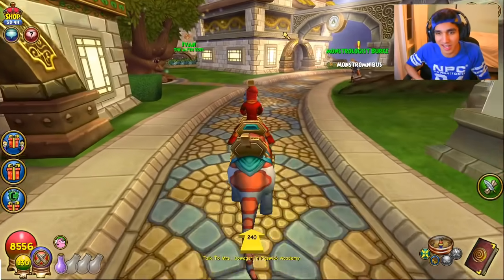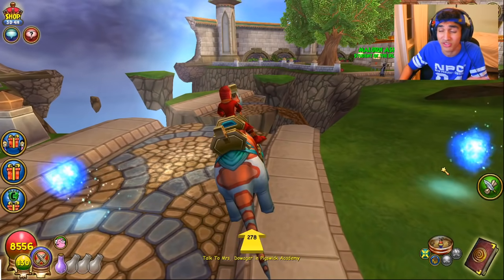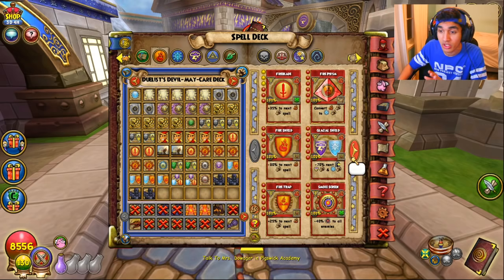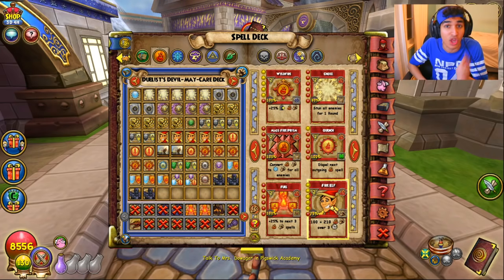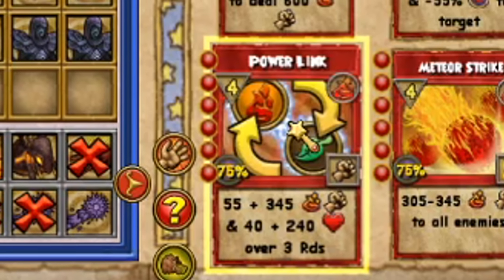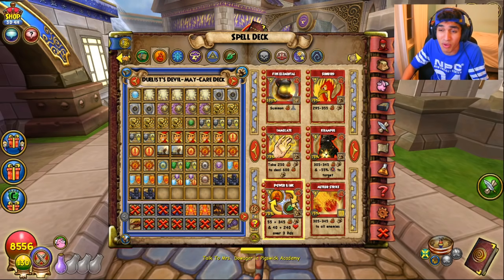I honestly think that fire needed a buff. For an overtime school, the overtimes are some butt cheeks. There's a huge problem with the way fire is right now. The only exception to that rule is fire elf — fire elf is actually a very powerful two-pip hit, doing more than the low end of a lightning bats with the utility of an overtime. Fire elf is extremely good. But let's look at all the other overtimes: power link does a minor hit and then a major overtime hit, but a lot of that damage is taken away because it's a heal as well. The damage is not high enough to use power link instead of fire elf unless you're banking on that small heal — especially with the crit nerf, fire elf is almost always going to be better.